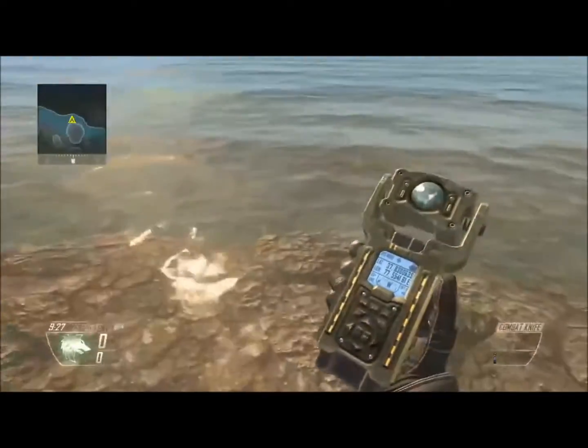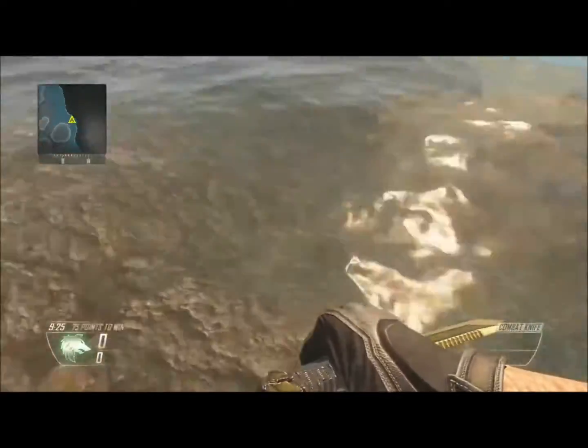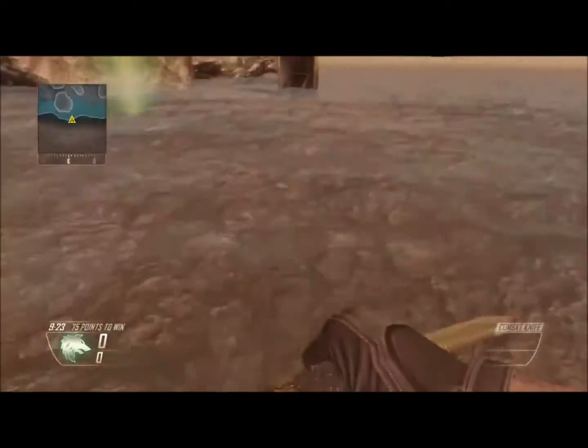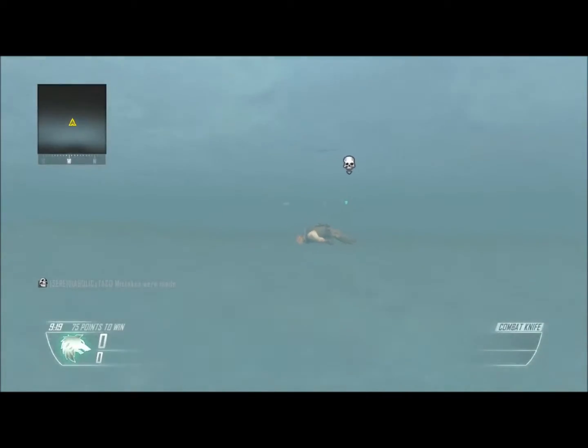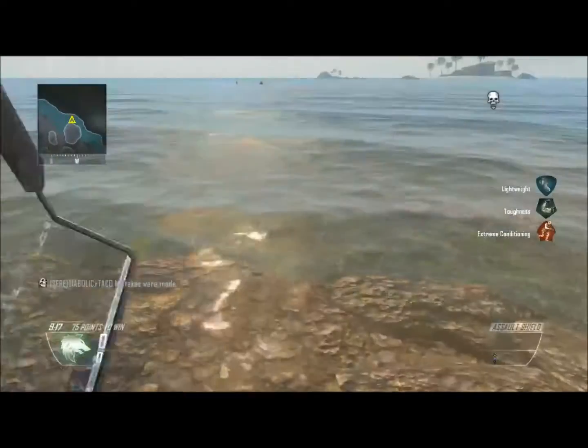Today I'm going to be showing you this little glitch on Cove. It is a glitch where you can go swimming, shoot out into the ocean like you're swimming. You do eventually die though.